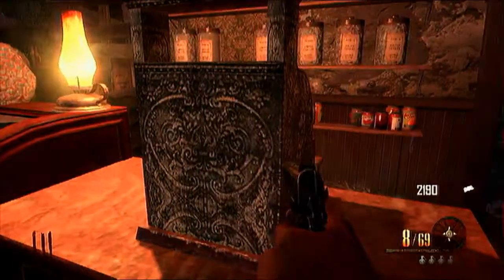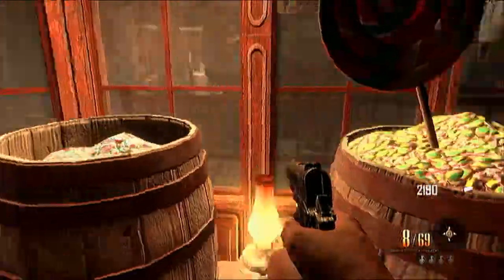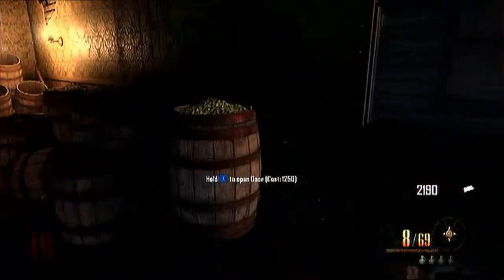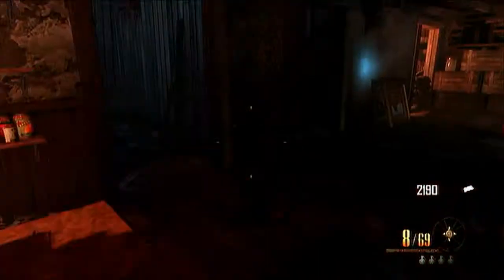Go downstairs and there's gonna be a candy shop. There's gonna be a bunch of candy everywhere, but you're gonna be looking for a bowl — it has like a kind of golden shimmer at the top. There's also a teddy bear in this room, and you can also buy the door on the first floor for 750 points.